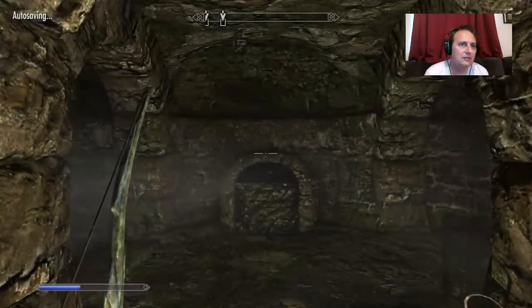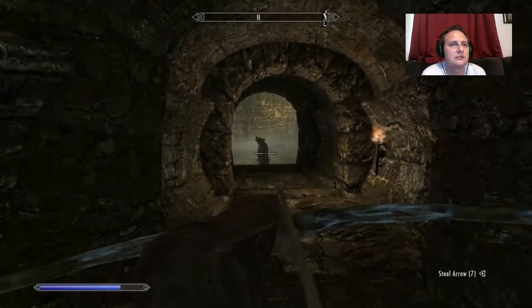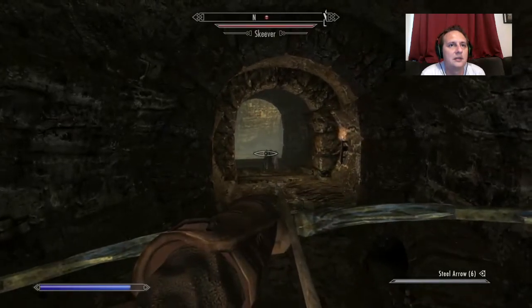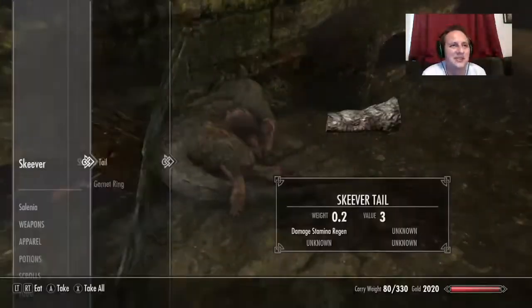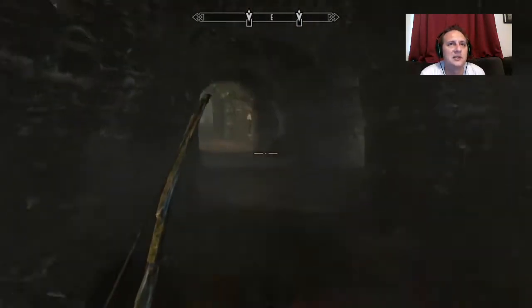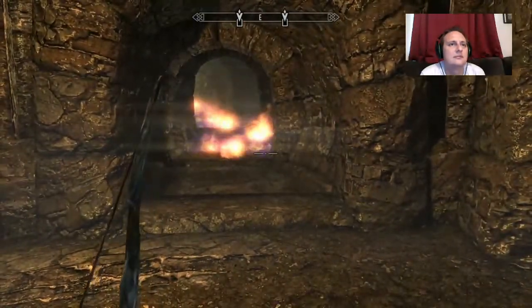Look what we got here! Alright, so we are in the sewers underneath Golden Glow now. One of his rat buddies heard me. Sometimes the arrow just goes skidding right over the skeever. A silver ring. And you can see this ground's a little oily — there's a trip wire. That's a cool trap.